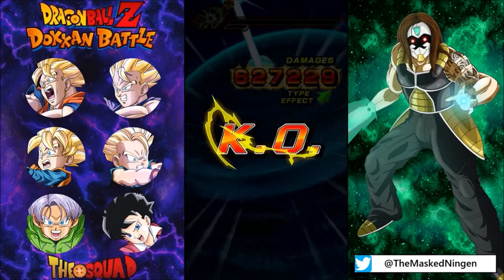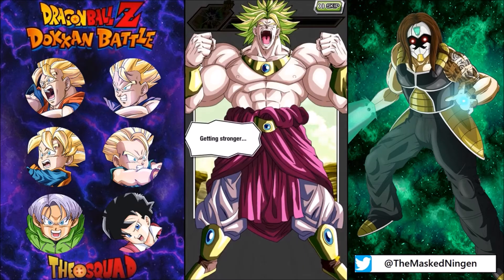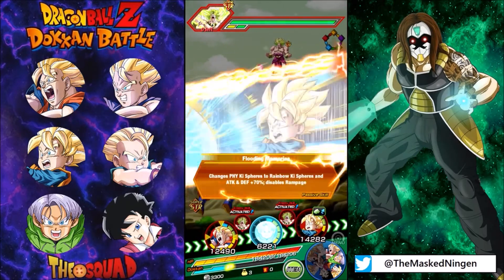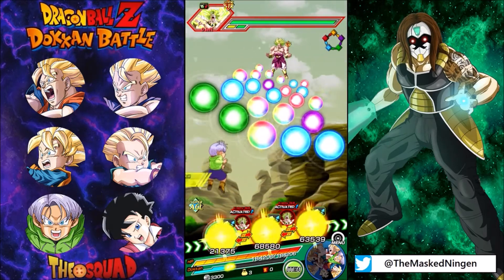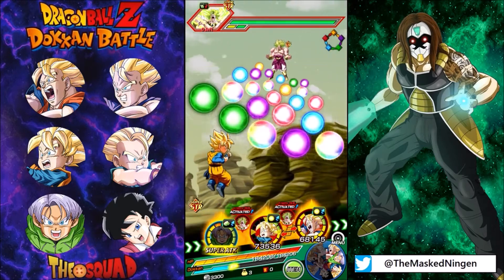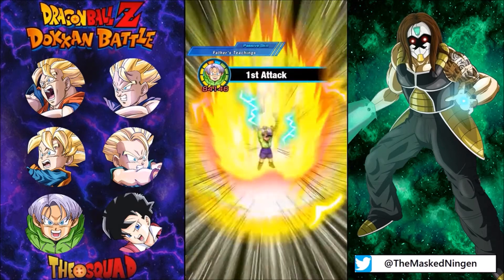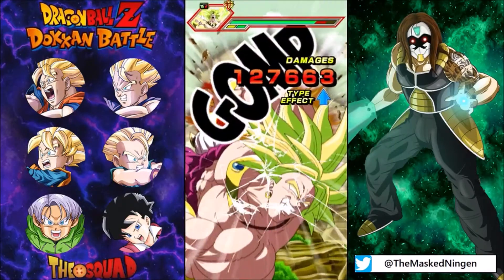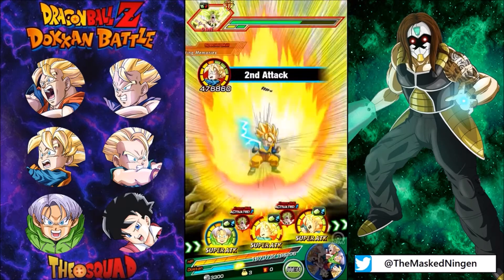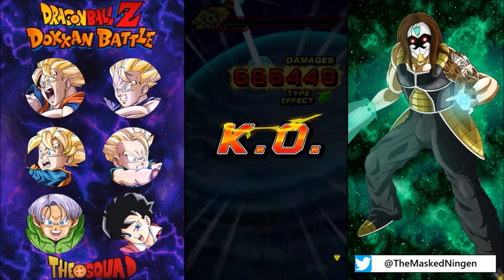This is basically a Broly movie 2 team, and I imagine we'll probably make fairly short work of him. Most of the EZA units get bonus damage against him and are very powerful. I'm going to try and keep not all of them on rotation together just to make it a little bit harder, but I have a feeling it's not going to be too difficult. I actually wouldn't be surprised if we just one-shot every phase. I mean, this Trunks is just an SR, the Videl is just an SSR, the physical Trunks isn't part of the leader skill and has no orbs, but the EZA units are probably just going to run roughshod over Broly.